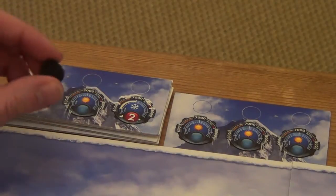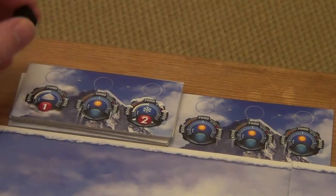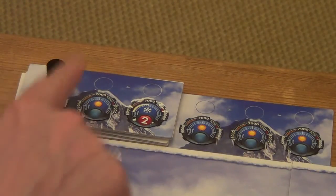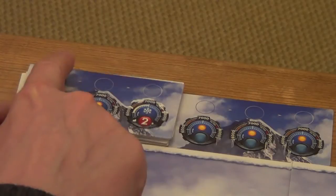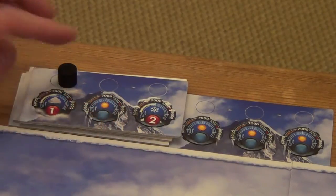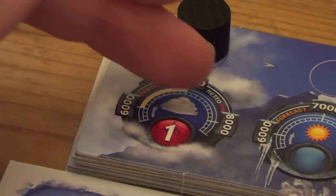This setup kind of acts like a weather forecast. You get a weather marker - this black circular block - and you place it on the first space on the left. As we progress each turn, this weather marker moves along. The weather represented below the marker is the current weather.